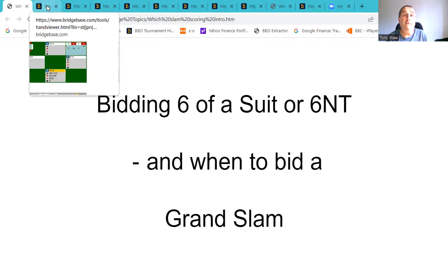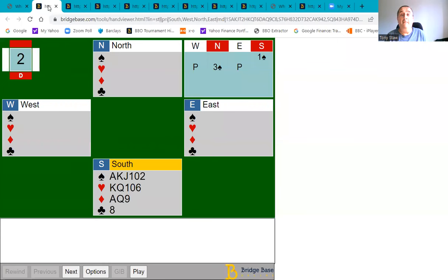Let's start off with this hand where you are South and you've opened one spade, you've got 19 points, and your partner raises you to three spades. Now that three spade bid should be something like 10 to 12 points. The other way of evaluating your hand is in terms of losers using the losing trick count — if you don't already do this I do recommend it because it's very often a very reliable way of evaluating your hand.